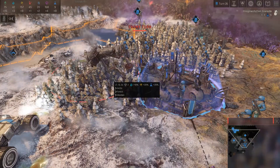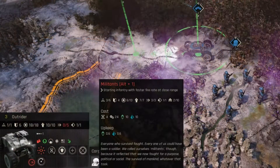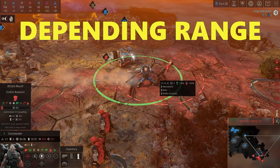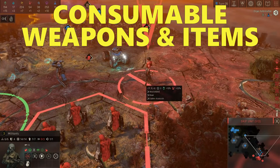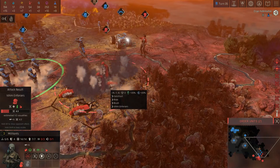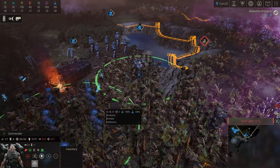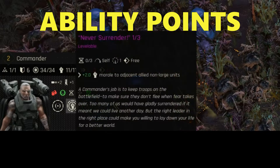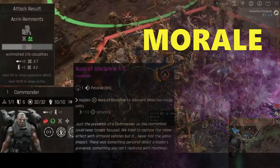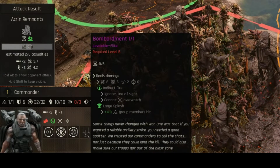Not only do you have the standard system of attack, counter-attack and terrain bonuses, but there are also units which can transport others, use different types of weapons depending on the combat range, as well as additional consumable weapons and items you can pick up. Heroes do not just get more HP when they level up but also points which you can use to improve several abilities, like adding cover, improved accuracy or morale of nearby units, and even a powerful bombardment ability at higher levels.